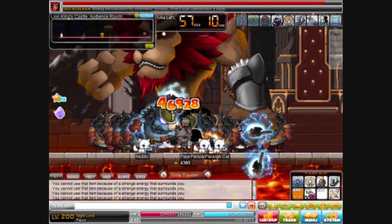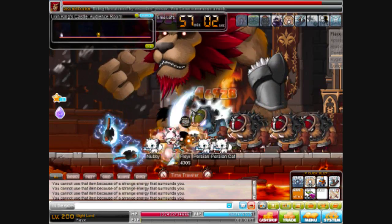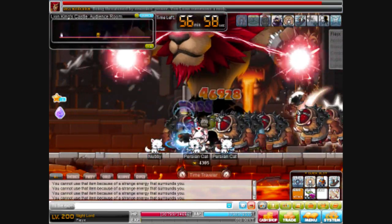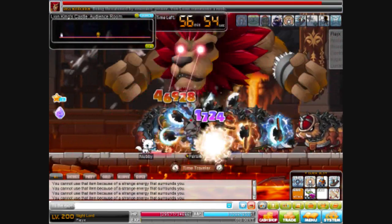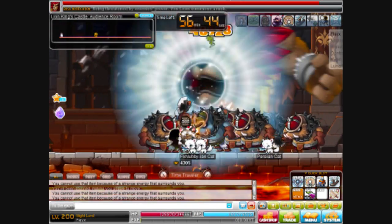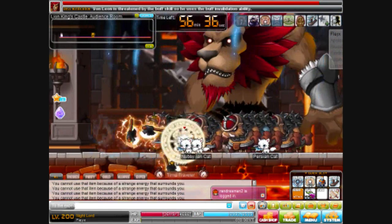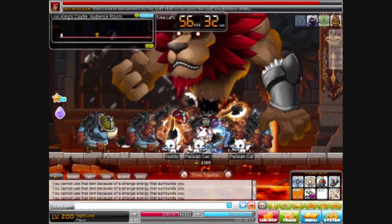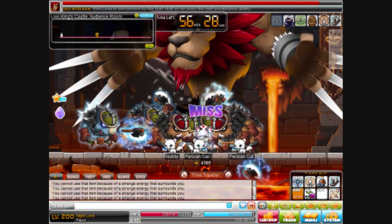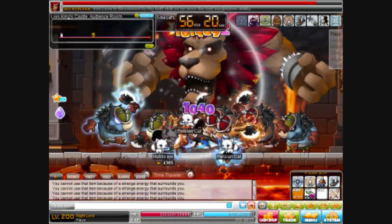So Van Leon — the trick is really easy. First, you need single-target hitting skills. For Nile, that's Strip Patrol; for Shadow, you can use Assassinate or Savage Blow. Pretty much, sometimes when you stand under Van Leon, even though it spawns a lot of mobs, you can still hit it. So try to lock on to Van Leon and just keep spam-hitting it.